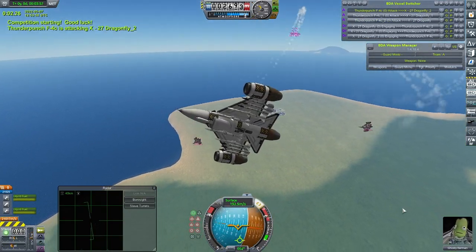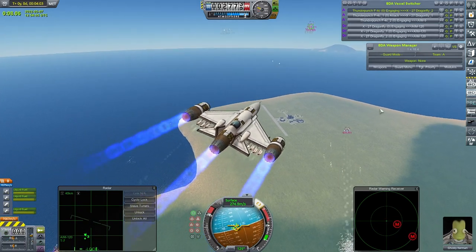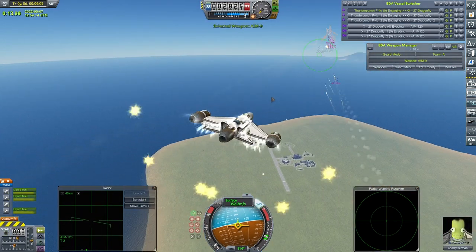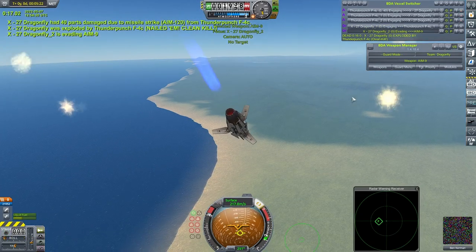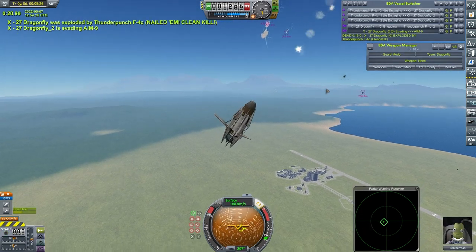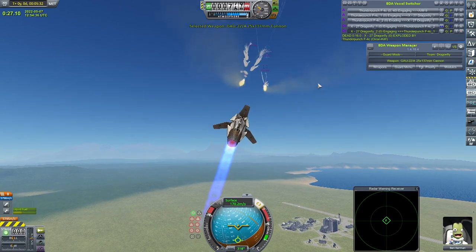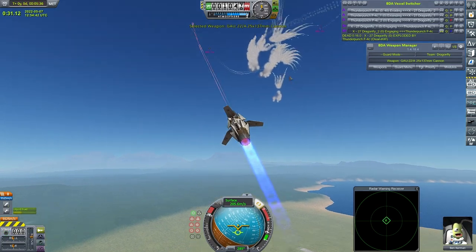The fight starts. The Thunder Punch F4Cs turn around hard and get their missiles away. The X-27 Dragonfly — I do like the downward-pointing engine nacelles on the Thunder Punch, just gives it a little more turning power. Oh my God, one of the X-27 Dragonflies is gone — that is the first casualty the X-27 Dragonflies have had. You can see the wreckage falling to the ground. That was a shock; I was not expecting that. Missiles coming in and going out again.